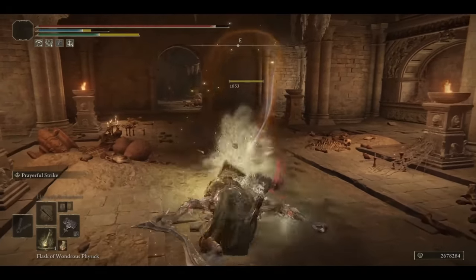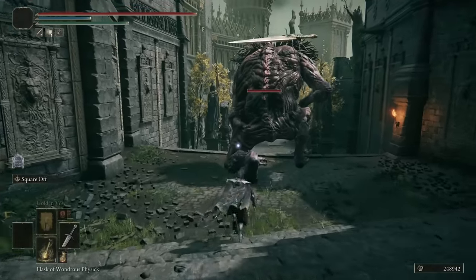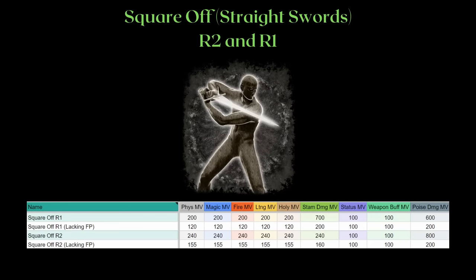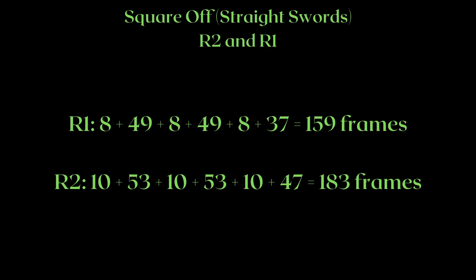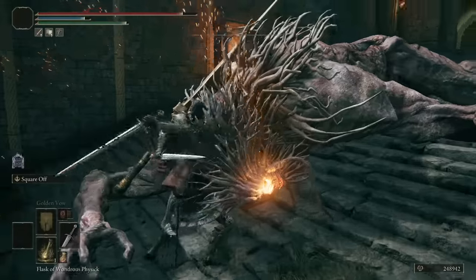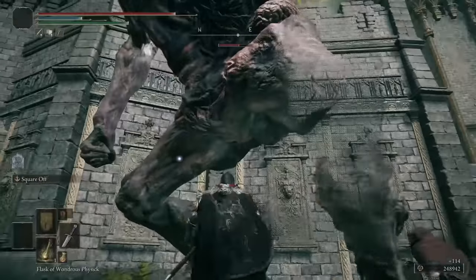Next up is Square Off on straight swords. Unlike previous weapon arts, straight swords are a much lighter weapon class requiring far less investment, which streamlines your stat investment and looks more like an assassin build. Don't look down on its poise damage though: after accounting for a straight sword's 5 base poise damage, it deals 30 poise damage on the R1 follow-up and 40 poise damage on the R2 follow-up. Since the stance animation is super quick, the overall frame count isn't that long. This leads to nearly 20 poise damage per second on the R2 follow-up — the best melee option so far, especially with a ridiculously cheap FP cost. The range of straight swords is fairly short though, so let's transition to mid-ranged options.